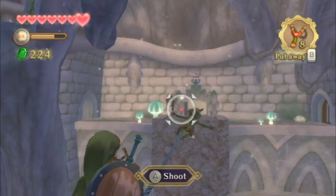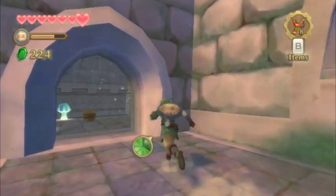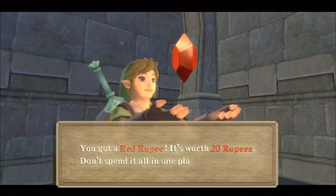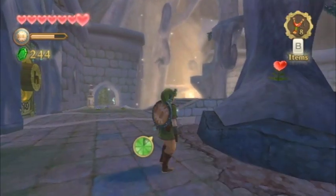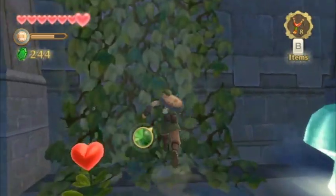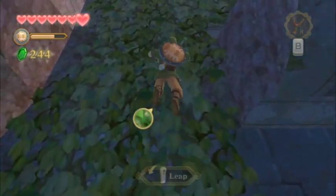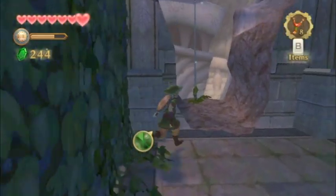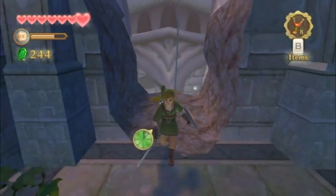That green Bokoblin called over another Bokoblin behind you and they sort of try to trap you on the rope. You can just jostle and knock him down. I like hitting the other Bokoblin with the slingshot — they just fall over. I like the Bokoblins in this game; they're kind of strange looking, almost like a throwback to the Moblins from the original Legend of Zelda, at least in terms of the artwork.